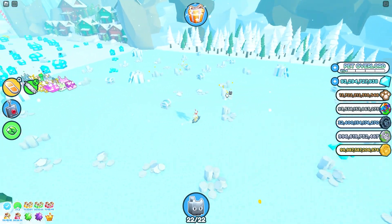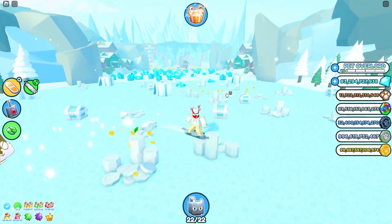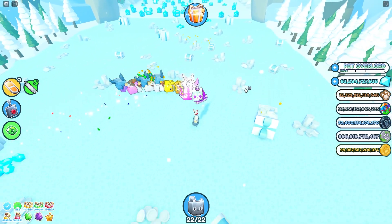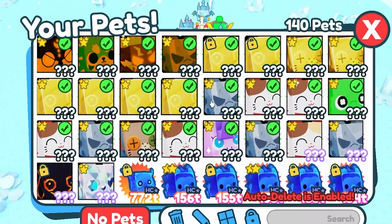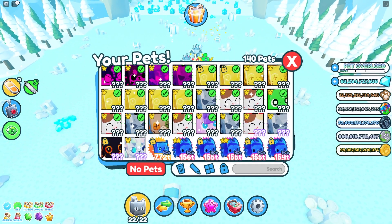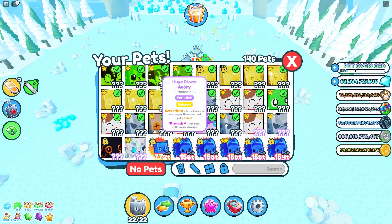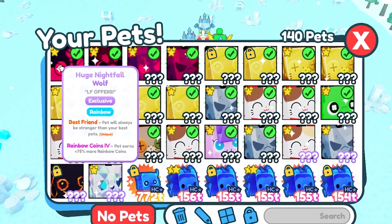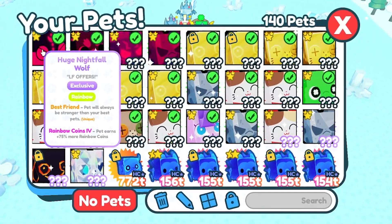I'm going to show you guys the best method of how I got so many coins so quickly. The best way to get gingerbread coins is to have a full team of huge pets, or if not huge pets, just the highest damage pets you have. For enchants, either get chest breaker 3 or strength. Some of my pets have rainbow coins 4, but I don't earn rainbow coins in this world, so it does nothing.